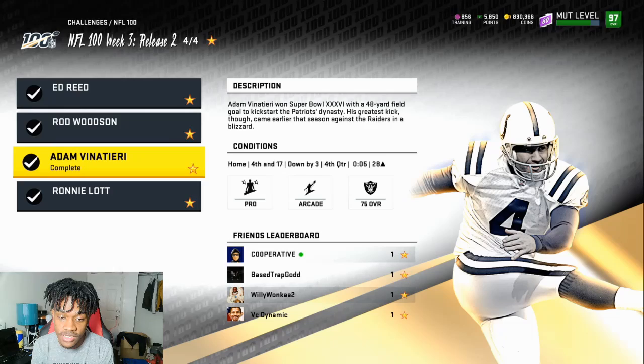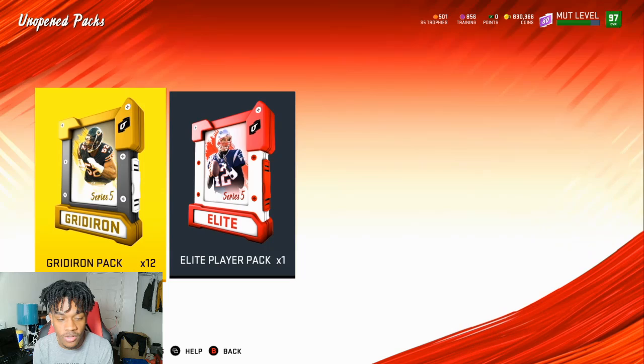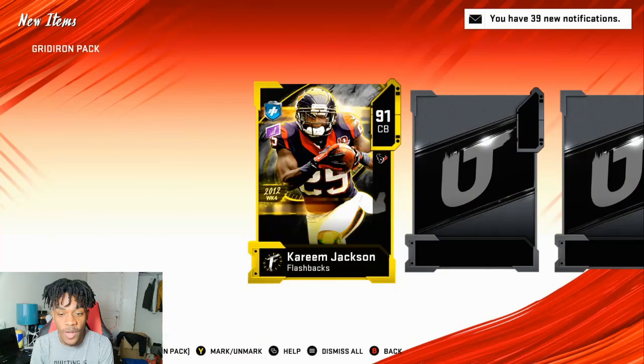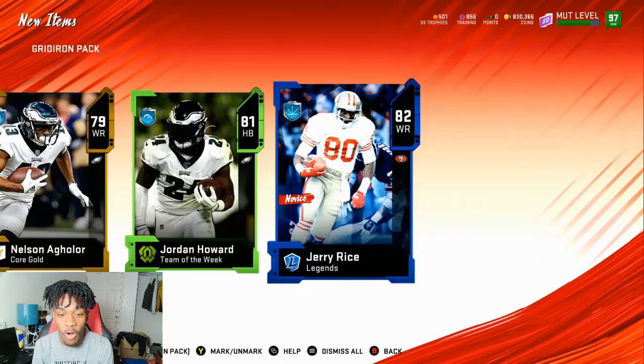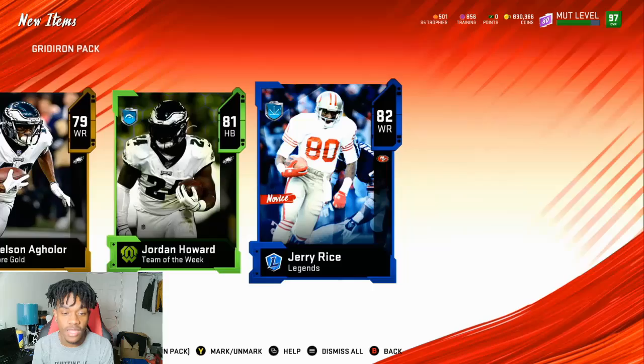Now getting into the packs - I'll also have a pack video tomorrow since weekly and monthlies are coming out Saturday. We got a bundle of 12 Gridiron packs and one Elite. First pack - flashback Kareem Jackson - and we got Kareem Jackson, Jordan Howard, and Jerry Rice! I feel like these packs are gonna be really good because of the Themed Diamonds. A lot of card values are up right now.